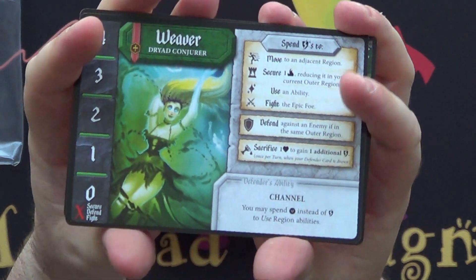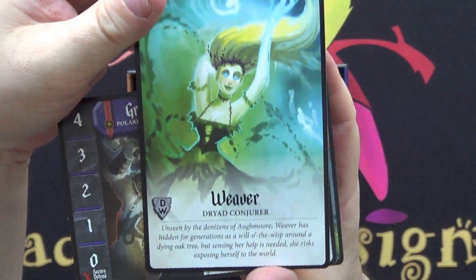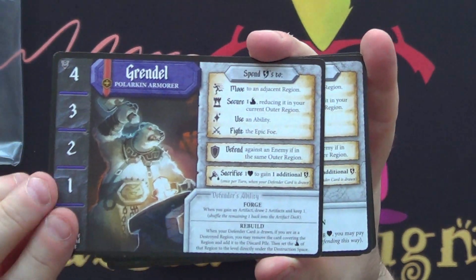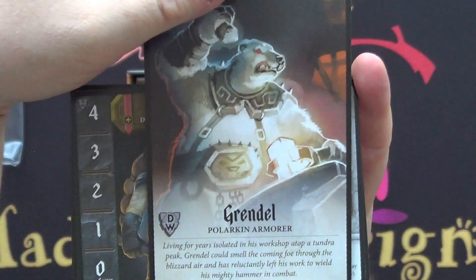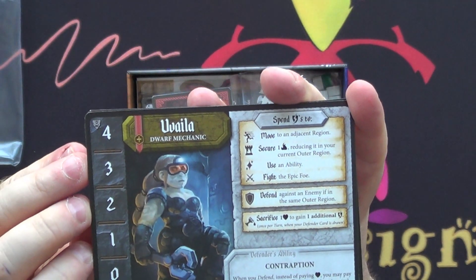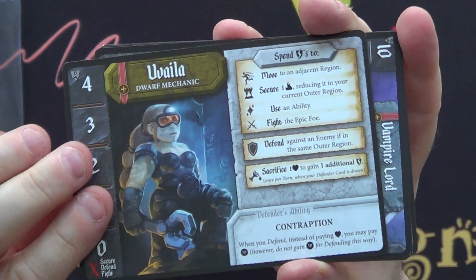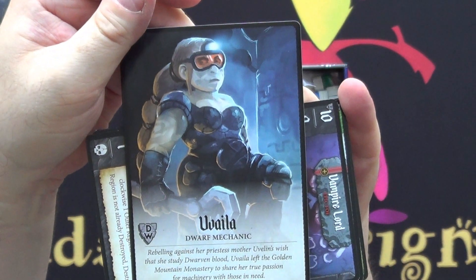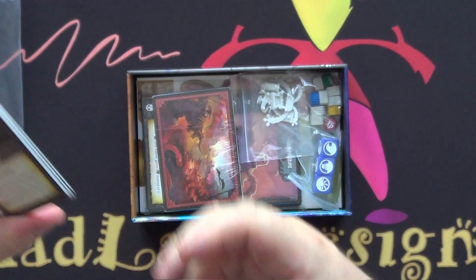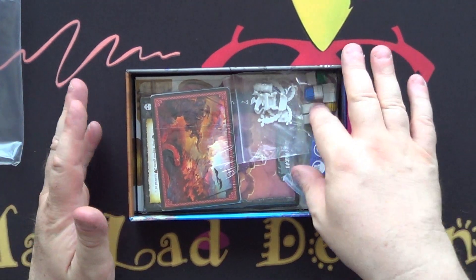And then we have some characters: the Weaver and Grendel. And back to the epic foes again. So that was the Kickstarter exclusives.